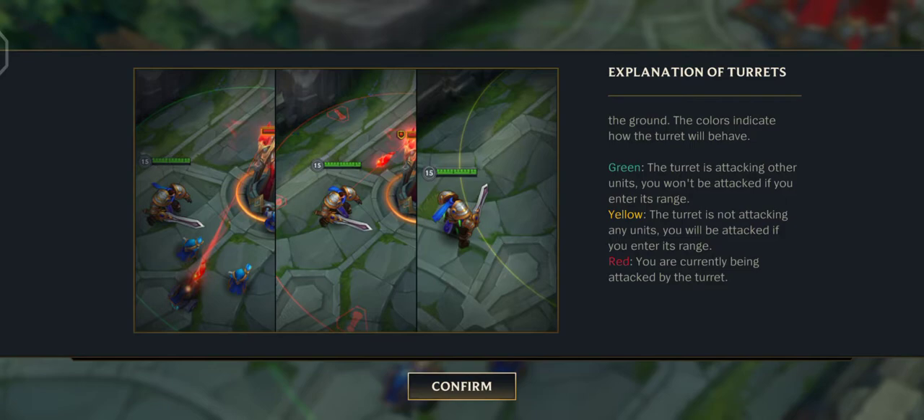Green: the turret is attacking other units. You won't be attacked if you enter its range.